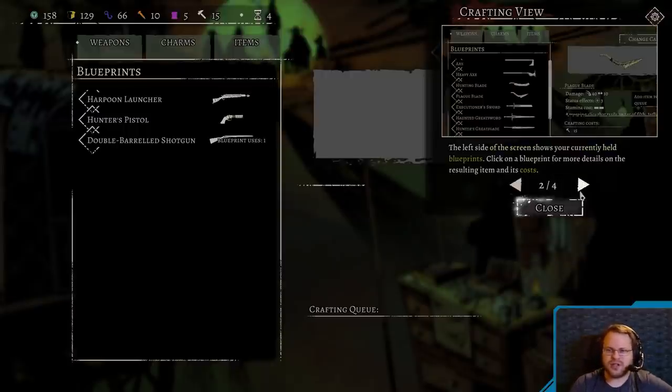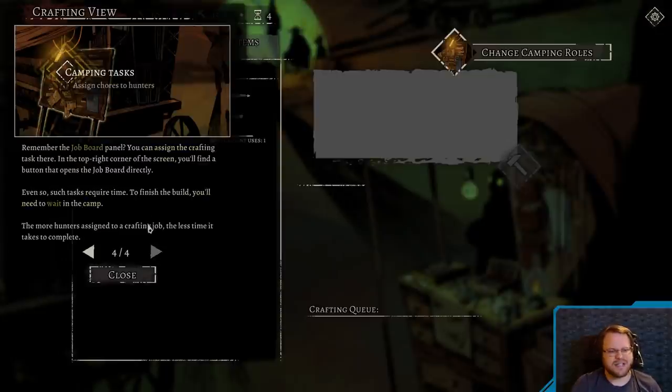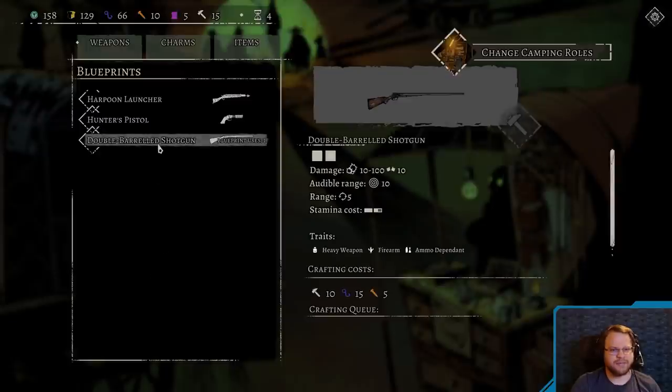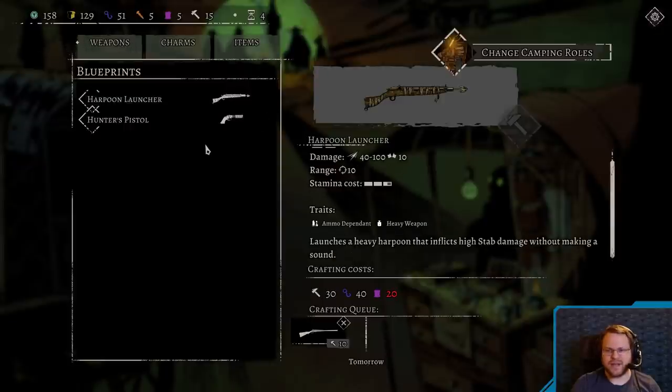Crafting wagon — operate the crafting wagon to forge new items, weapons, and charms. To craft anything, hunters need certain resources. Current resource totals can be found in the top left corner of the screen. The left side of the screen shows your currently held blueprints. Click on a blueprint to see the costs and resulting item. Add this project to your crafting queue with the craft button. To start working on the crafting queue, assign at least one hunter to the crafting task on the job board. Such tasks require time, and the more hunters assigned to a crafting job, the less time it takes. We also have a harpoon launcher — high stab damage without making a sound, heavy stamina cost though, and requires ritual ingredients, which we don't have.